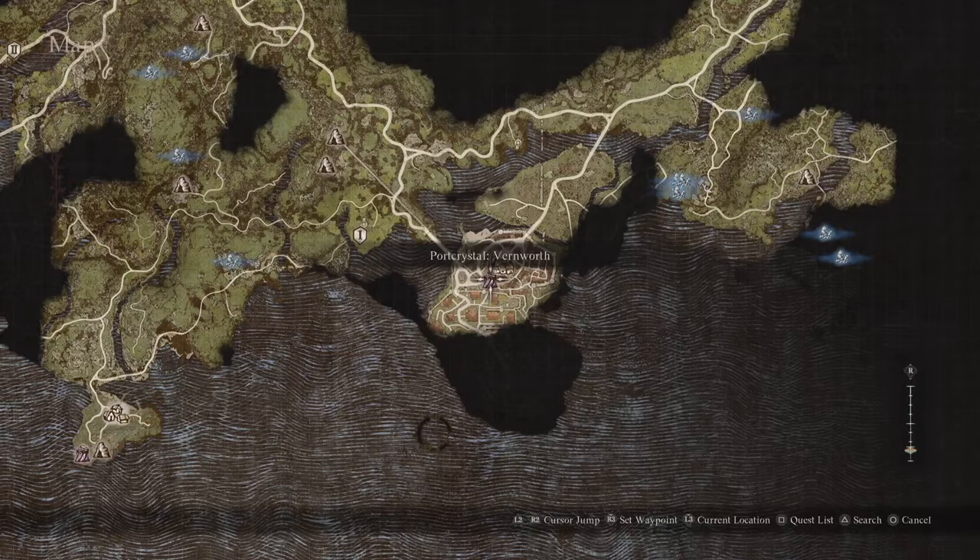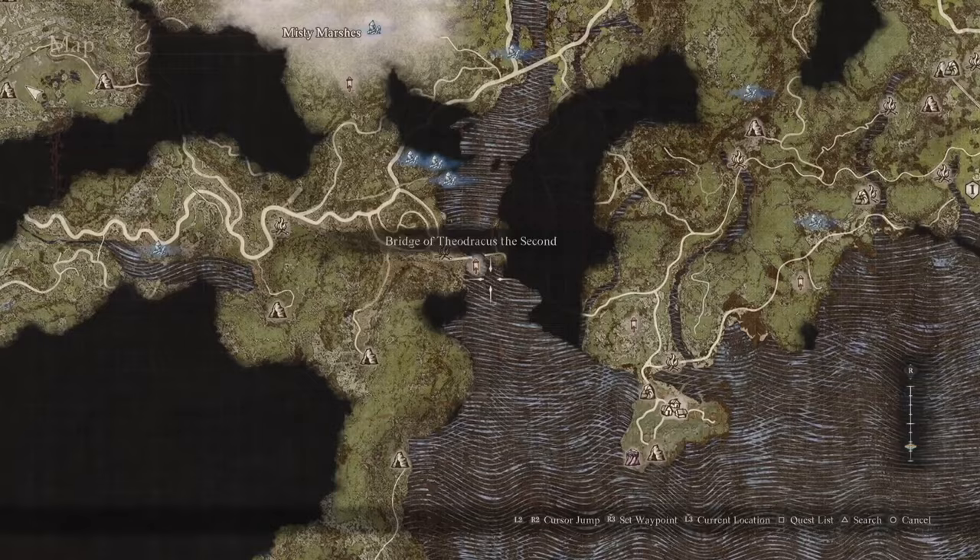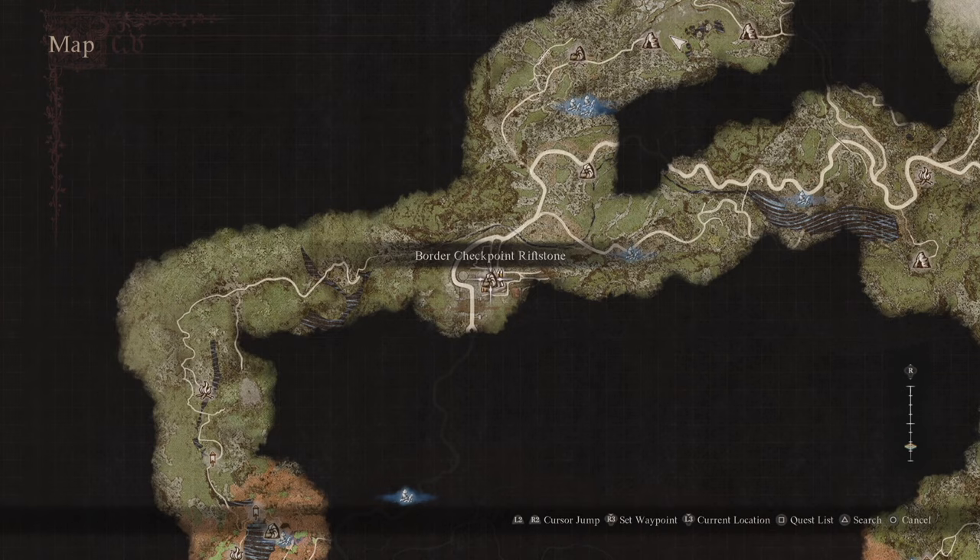You're going to want to go over to the Ancient Battlegrounds. It's pretty far away from Vernsworth City, but that's okay. Go over to the Western Vernsworth Oxcart Station and take an ox cart all the way over to the other side of the map — down to the Checkpoint Rest Town.